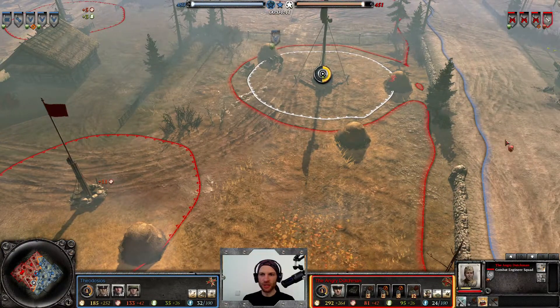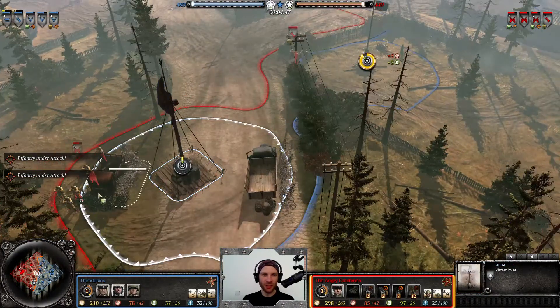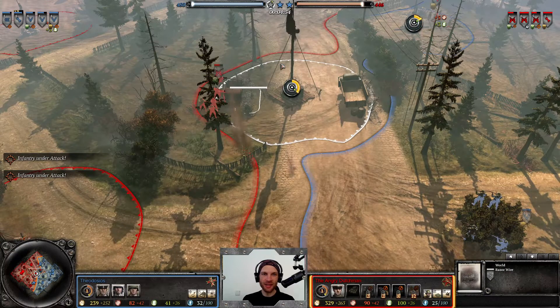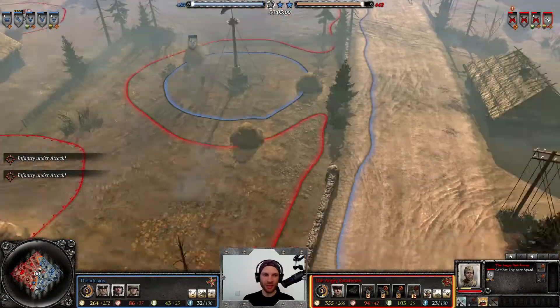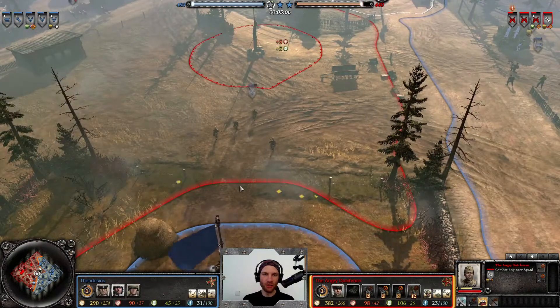Didn't he start double MGs? He lost an MG squad somewhere — yikes, forensic deduction skills in action. Nice wall-off with the razor wire, that's going to be an asset in the mid to late game unless it gets destroyed. The MG is probably waiting for a flank but can't find the connection, and more and more model wipes — this is starting to look like a one-sided affair, with the Angry Dutchman on the receiving end.